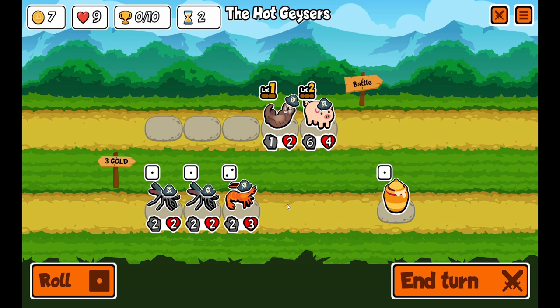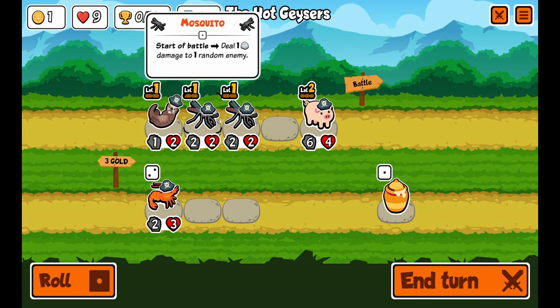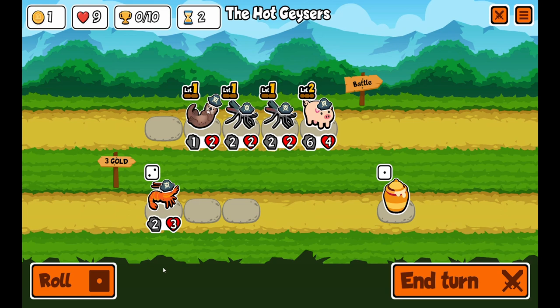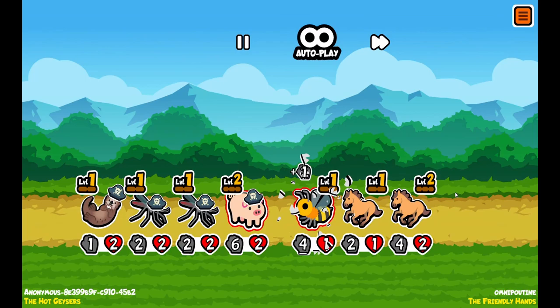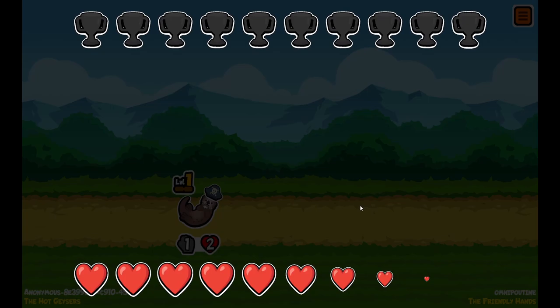I'm going to get 2 mosquitoes. Let's roll. Let's buy another mosquito — I'm going to freeze him. By freezing him, I get to keep him to the next turn. I plan on winning today. I think we got this. Too easy.